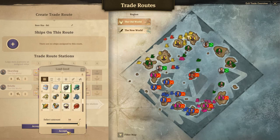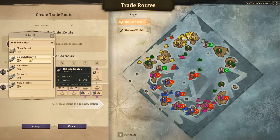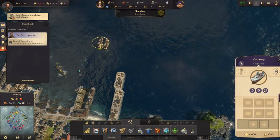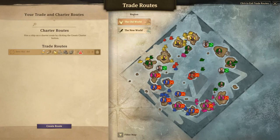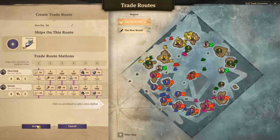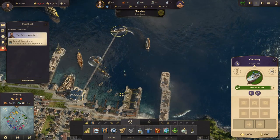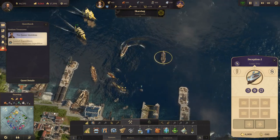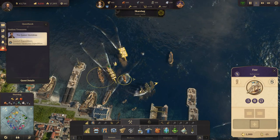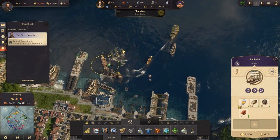We want to pick up zinc and send it over there. That's going to be — which ship? It's going to be Castaway. Where is Castaway? Castaway is there. Alright, so that's one trade route set up.